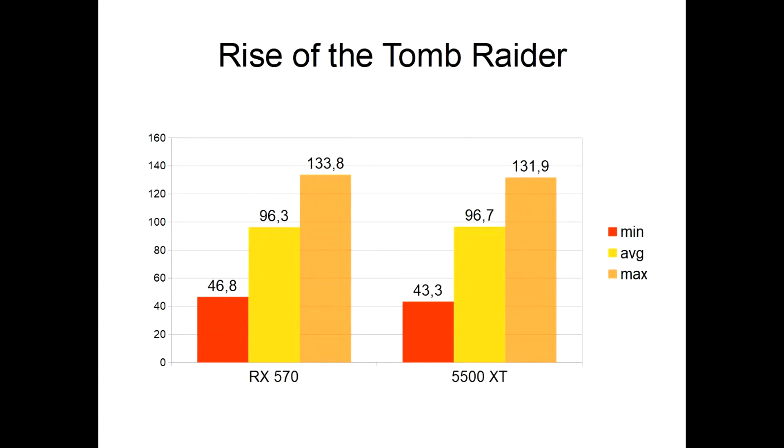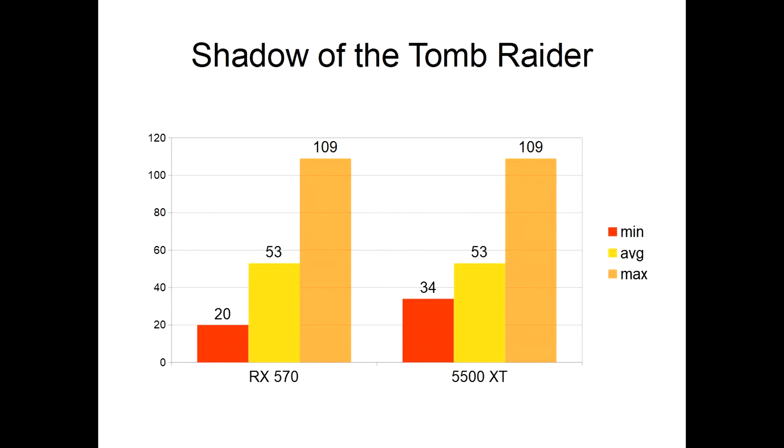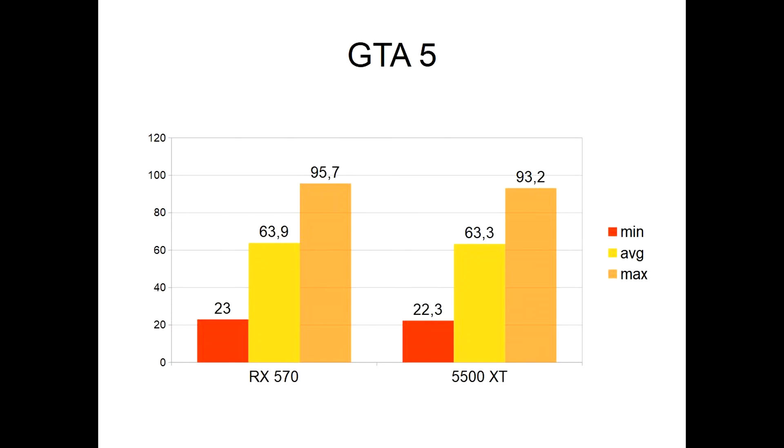Now we talk about the benchmarks in detail. Rise of the Tomb Raider does not really benefit from the new RDNA architecture — both cards are nearly on par with a small lead for the RX 570 in minimum and maximum frames. Shadow of the Tomb Raider is a game which likes the 5500 XT more; it has way better minimum frames and this helps a lot against low frame stuttering. GTA 5 has a slight favor towards the RX 570 but not enough to say it beats the RDNA architecture here.